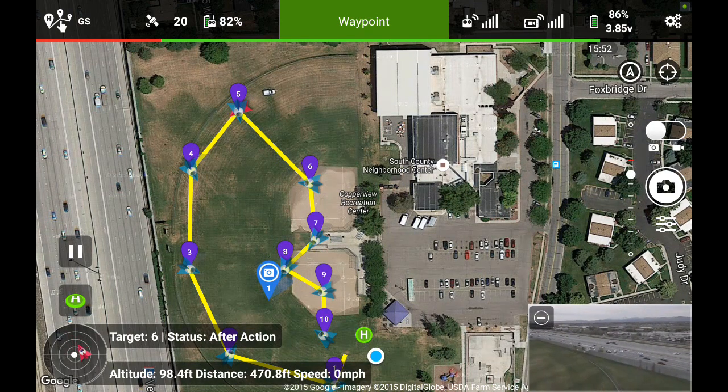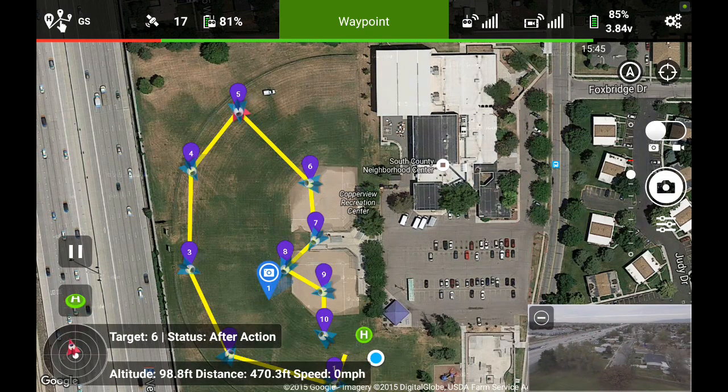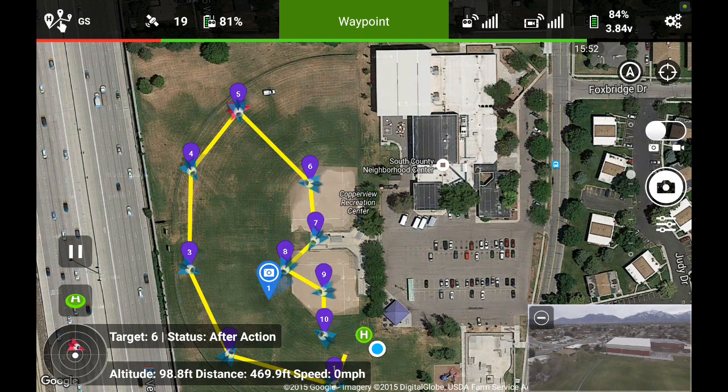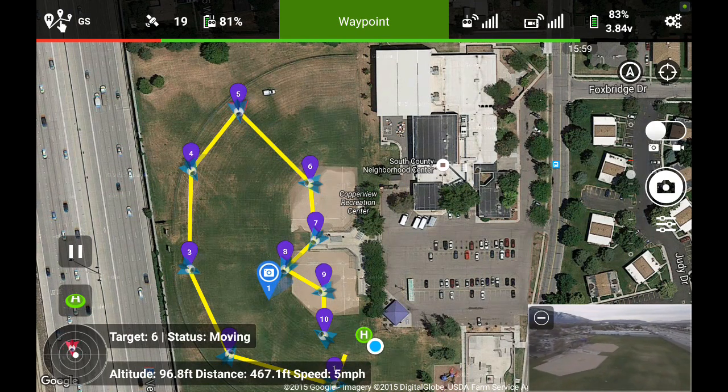Here's where I have it taking the photographs at waypoint 5. It's flying at 5 miles per hour. It's going to rotate and take a photo, rotate some more and take another photo, rotate again and take another photo. You cannot have it in video mode — otherwise it's just going to rotate and not take photos. That should be the last photo — and it's going to fly to waypoint 6.